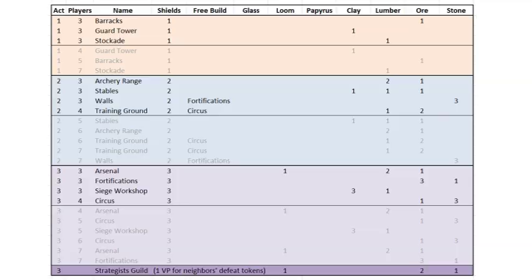If you win every battle with your neighbors, it gives you 18 points — significant but not enough to win alone; it needs to be combined with a fairly effective primary strategy. So win as many battles as you can, but do not waste cards on military unless you have nothing useful for your primary strategy. Looking at the military table, most structures can be built with just one clay, two lumber, and two ore. If you find yourself dominating opponents, the Strategist Guild in Age 3 will score you a bunch of points — grab a loom and stone so you can build it if it comes up.